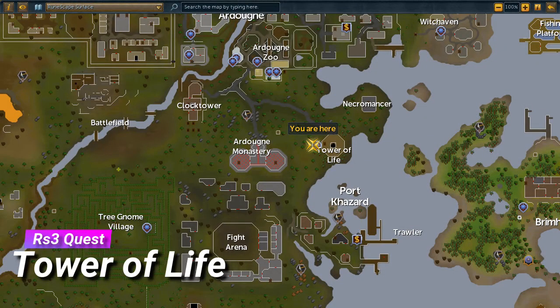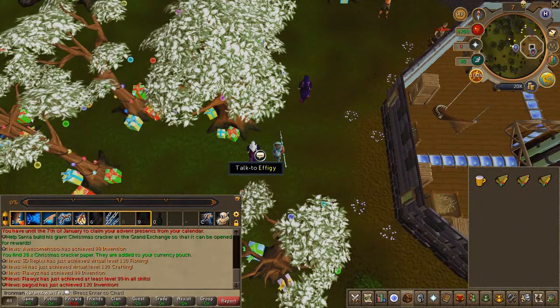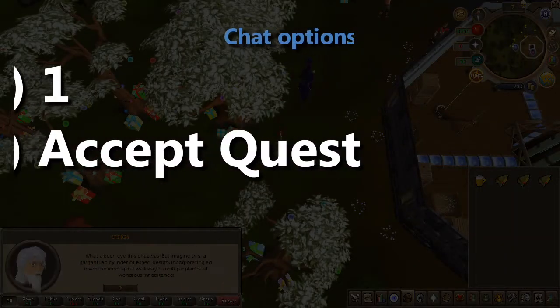To begin the quest, head to the area located here on the map. Speak to the white-haired individual called Effigy, choose the first chat option and accept the quest.